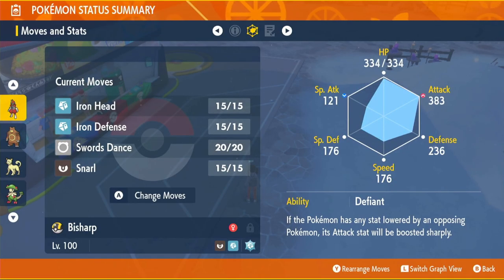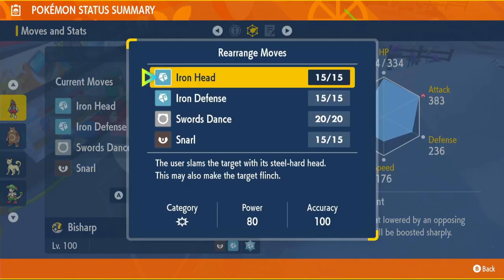For abilities, we have three options. Inner Focus means we can't flinch. Defiant increases our Attack by two stages whenever one of our stats is lowered. Pressure causes opponents to lose 2 PP per attack instead of 1. Pressure isn't really useful in raids, and Inner Focus isn't great compared to Defiant — Defiant will power us up massively against Pokémon that reduce our stats.